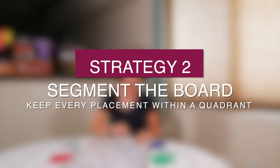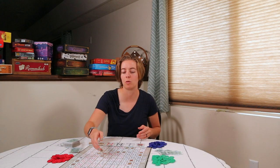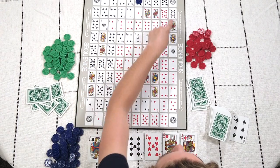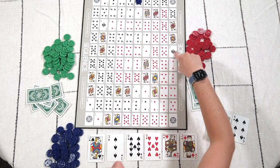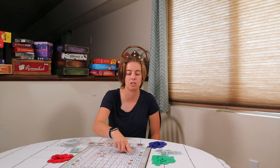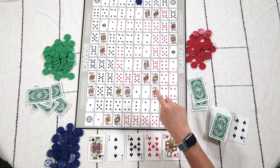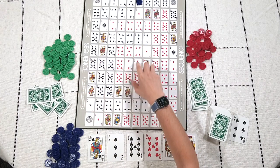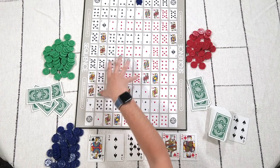The next part of the strategy is to stay within one part of the board. As you can see, the board is already divided into fourths. If you stay within one segment of the board, you're more likely to get sequences within that area, compared to spreading cards all over the board, which limits the opportunities you can make. If you have cards that aren't in your chosen segment, try one that's adjacent — to the side of it, not diagonally, as that's much harder to take advantage of.